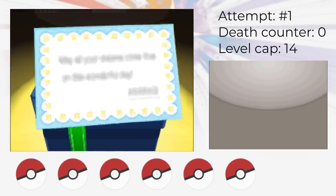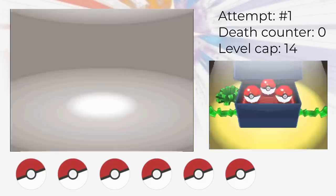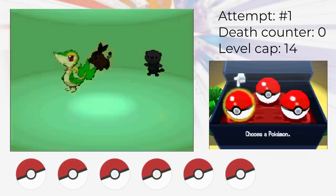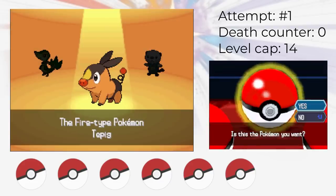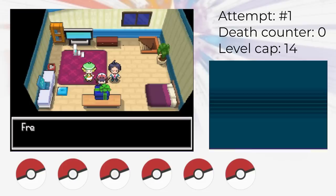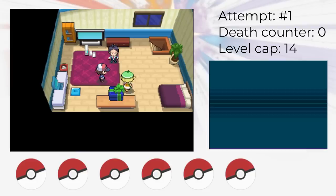First up, we have to pick the starter Pokemon. I want you to pause the video and guess which starter we're gonna pick: Tepig the Fire type, Oshawott the Water type, or Snivy the Grass type. While you're paused, make sure to subscribe to the channel. If I see a lot of new subscribers, I'm gonna go ahead and make a Little Lock for Pokemon Black 2 or White 2. If you guessed Tepig, you're right. One reason we picked Tepig is because Fire type Pokemon are rare — when in doubt, always pick the Fire type.